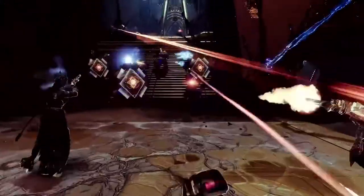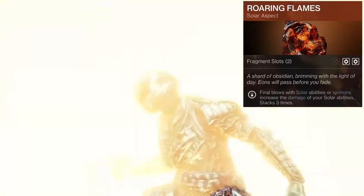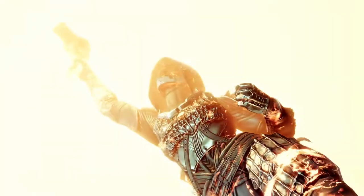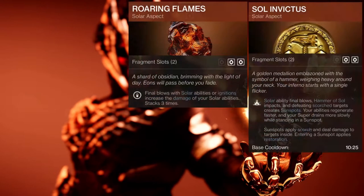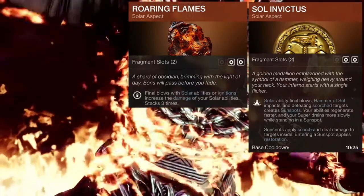For the Titans, we have Roaring Flames: solar abilities and Ignition final blows increase damage, stacks up to 3 times. It's the one from Middle Tree — we already know what it does. And Sol Invictus — I literally just wrote Sunspots because that's all it really does. I'll have both of them up on screen if you want to read what they do, but it's essentially the abilities you already have.